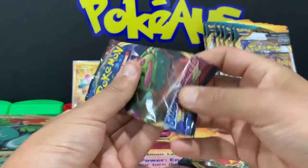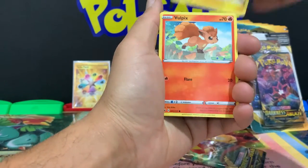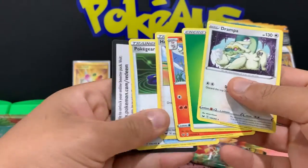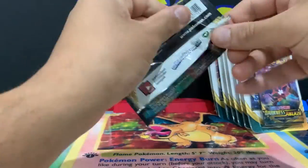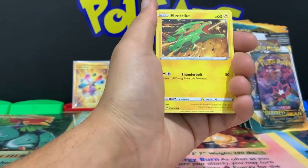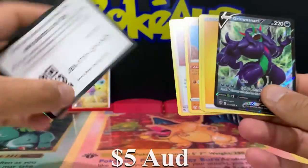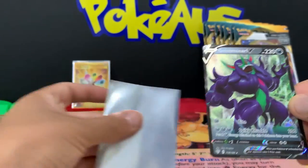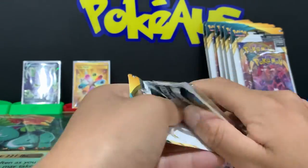We've got two more packs - let's go with Sword and Shield. Can we get the gold Zamazenta? Because I actually already have the Zacian. We got Pincurchin, Vulpix, Nickit, Boltund - a reverse Rookidee and a Drampa non-holographic rare. Now Darkness Ablaze - there's some awesome VMAX cards, rainbows and gold cards. We got an ultra rare Grimmsnarl V - that is not bad, pull rates have been pretty good so far.